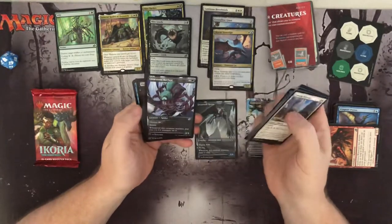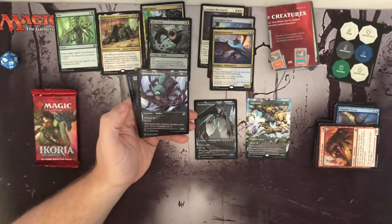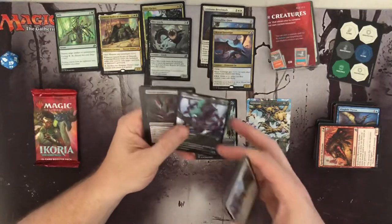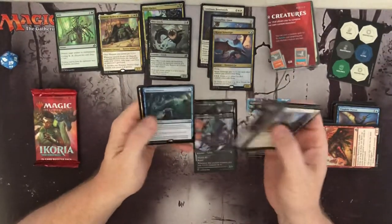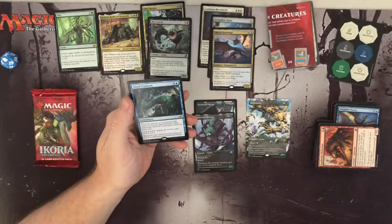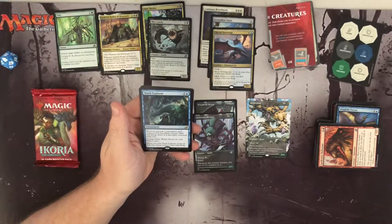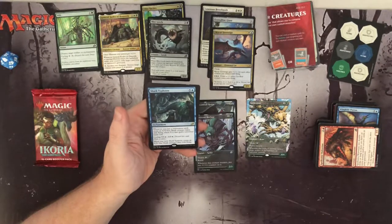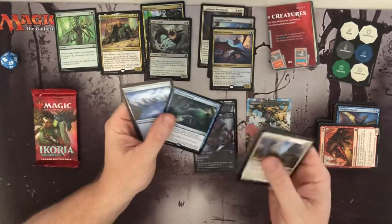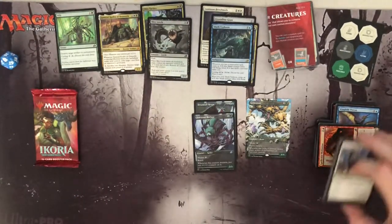Mystics of the Duel. Glowstone Recluse — mutate, three and a green, costs two and a green, and when it mutates it gets two plus-one plus-one counters on it. Very nice, I like that. And my rare is Shark Typhoon — Sharknado if you will. Whenever you cast a non-creature spell, create an X/X blue shark creature token with flying where X is that spell's converted mana cost. And it has cycling — cycle for X and one blue and you get an X/X blue shark token. Give me that shark token!